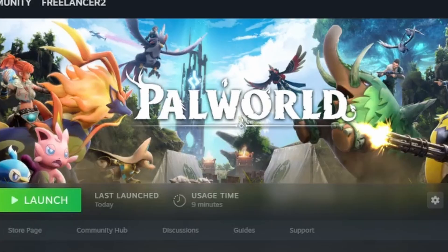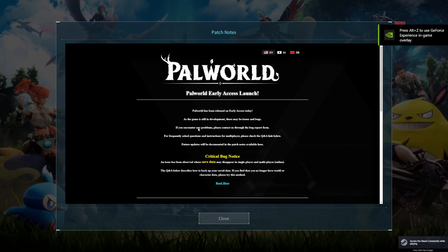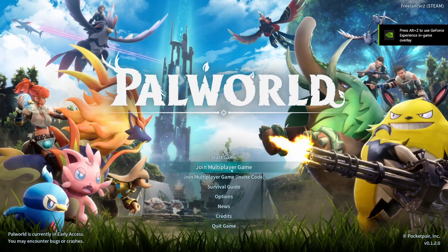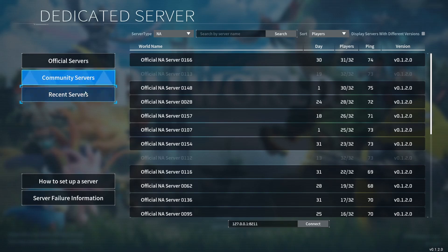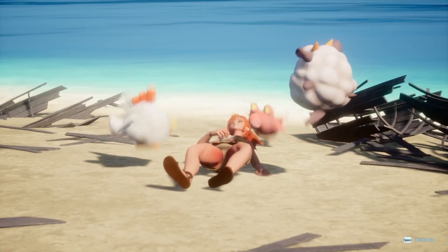So how do you test it? How do you make sure this is working? Go ahead and launch Palworld. You should be able to connect to 127.0.0.1, which is your local server. If you can do that, it means your server is running and you have a fully functional server. Let's go ahead — 127.0.0.1, port 8211, connect. And we just got into our own locally hosted Palworld server.